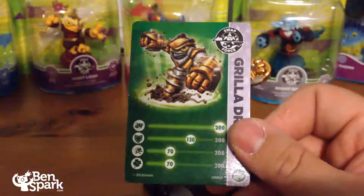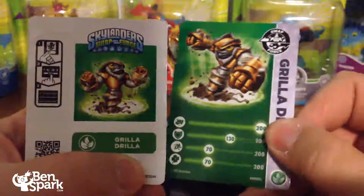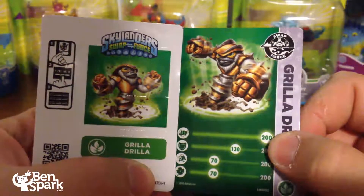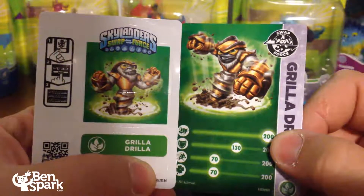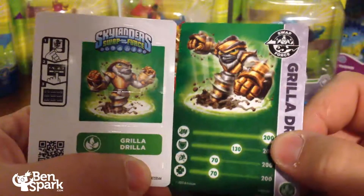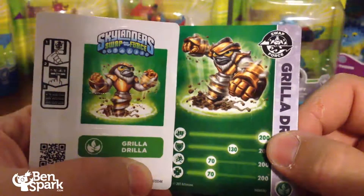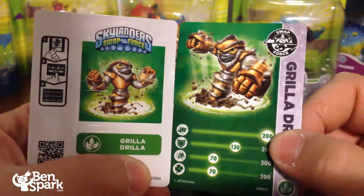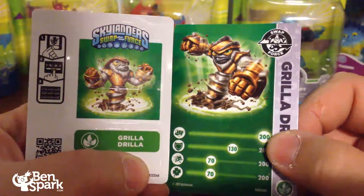Then we have Grilla Drilla's sticker. With the Skylanders Swap Force swappable characters, they've got two different poses — one on the sticker and one on the card. You don't see that in the core characters or any of the Series 1 and Series 2 characters, just with the swappable characters.